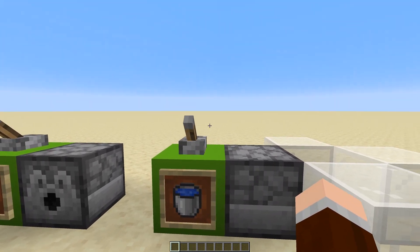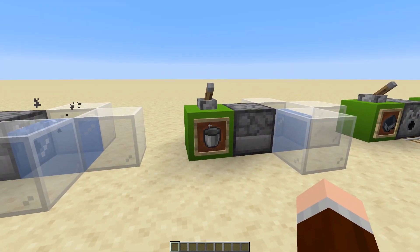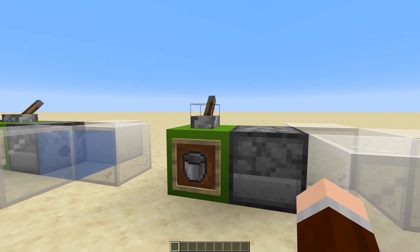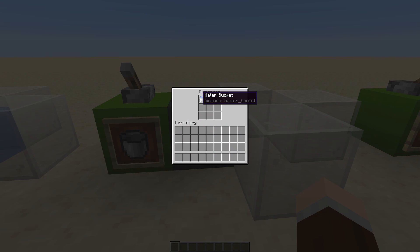Water buckets, lava buckets, and water buckets with fish — it will basically just dispense the water. Then an empty bucket will pick up the water. What does it mean that it will pick up the water? Well, as you can see, right now it's empty. When we do this, it will be full again.